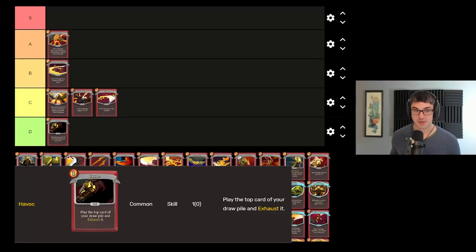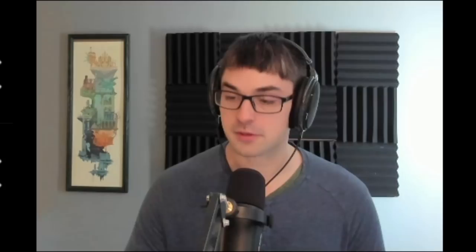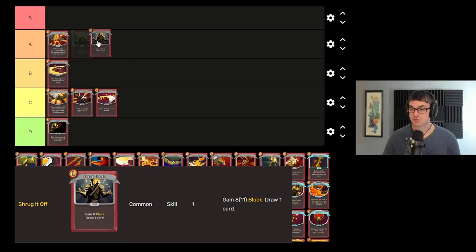Havoc will probably have our distinction of being the first bottom tier card ranked here. Havoc is just unreliable. Try comboing it with stuff like Headbutt or Warcry to put things on top of your deck, but at the end of the day, it's just unreliable. There's a real problem in that many of the other cards in the Ironclad pool don't necessarily want to be played when you're looking to play Havoc, particularly stuff like Fiendfire or Second Wind. You can end up killing yourself with a Havoc at the wrong time.